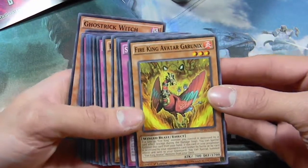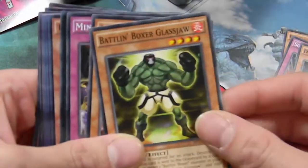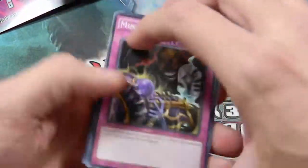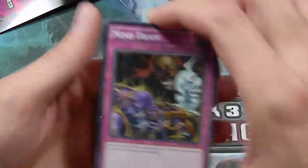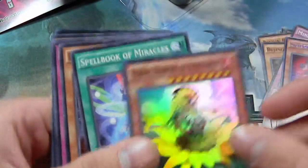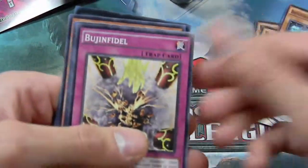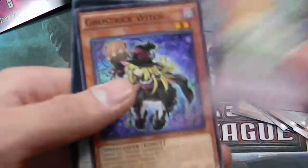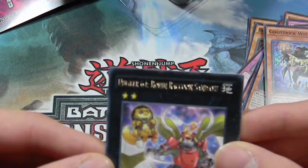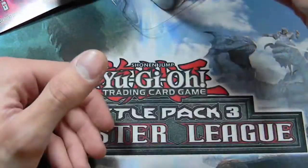First card: Fire King Avatar Gronix. Sonic Boom. Next we have Dododo Blaster, a Battling Boxer, Bujin Turtle — let's leave that one for last. We got a Mind Drain, an Arsado Shadow Vampire, a Princess of Sunflowers, Spellbook of Miracles, a Brotherhood of the Fire Fist Leopard, another Bujin card, Mega Phantom Beast, a Sylvan card, a Ghost Trick, and Number 64 Raccoon Sendai. So far: a Bujin, a good thing for plants, a Vampire card, and a good thing for the baby raccoons.